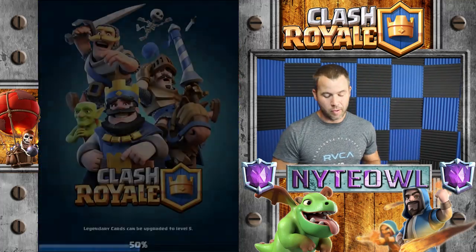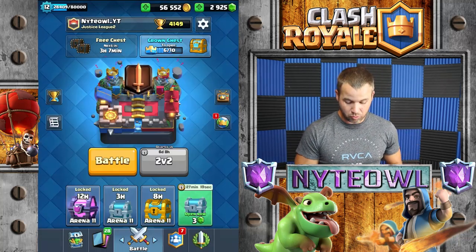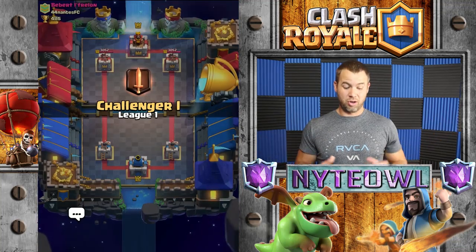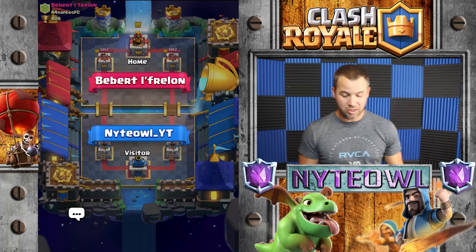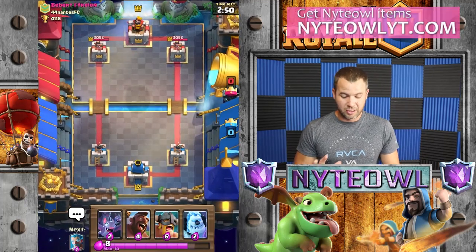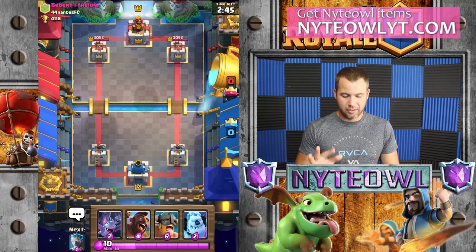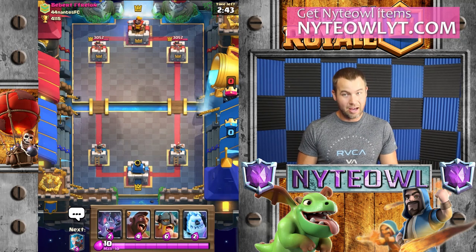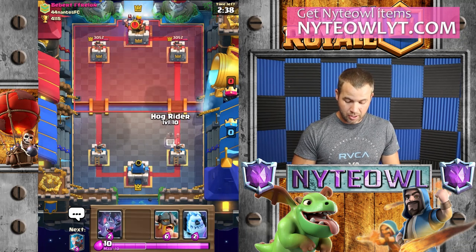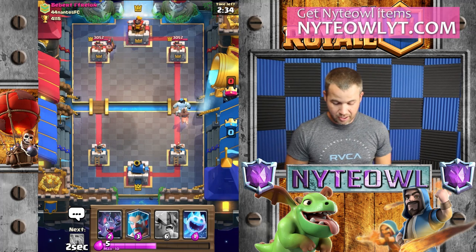Let's get some live matches going, see what we can do with the same exact deck now that I've upgraded the bats - it should be a little bit stronger. Patience is the key here. Like I said before, I do not like to use the elite barbs on offense - I try to save them only for defensive play and counter push if needed. He did that so I'm going to do an ice golem hog push over on this side and see what else he has.